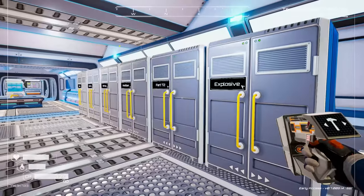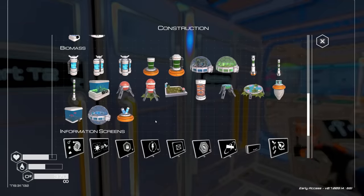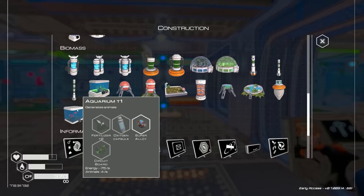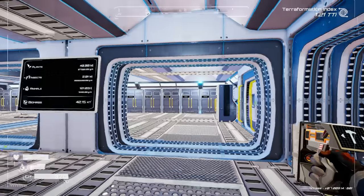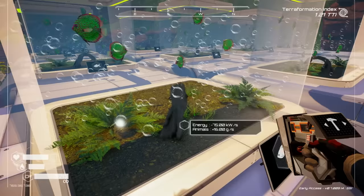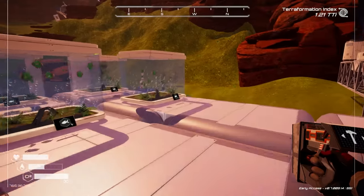Actually, fertilizer tier two — we have plenty of that too! All right, so what we need is circuit boards. Wait a second — aquarium tier ones have circuit boards. I don't need all the aquariums we have up top, so we're going to get rid of these guys. All of these are gone. We're going to utilize these circuit boards in order to make our aquarium.